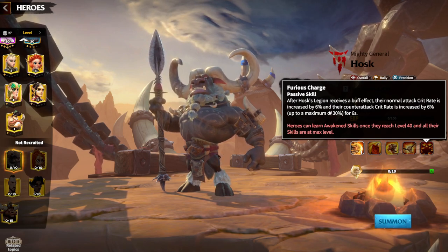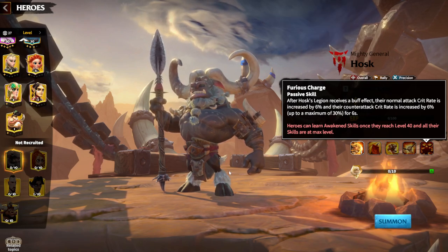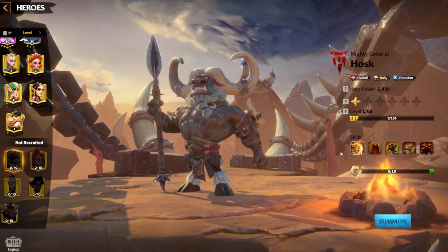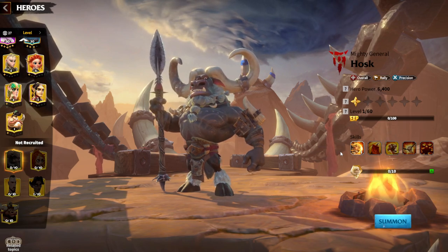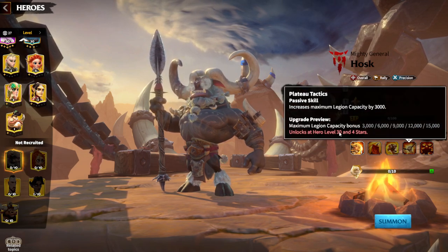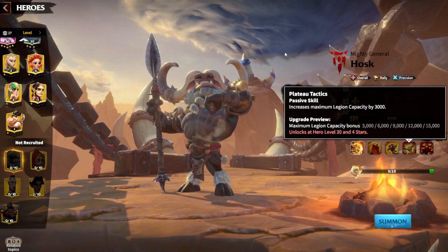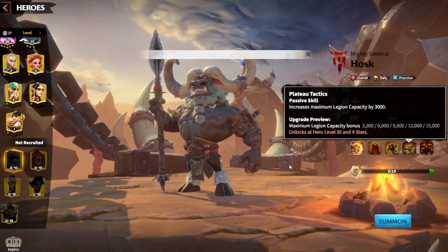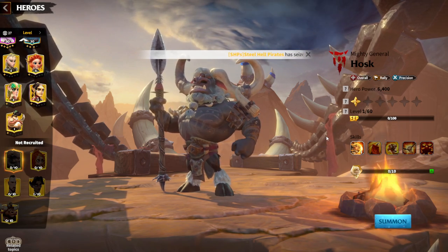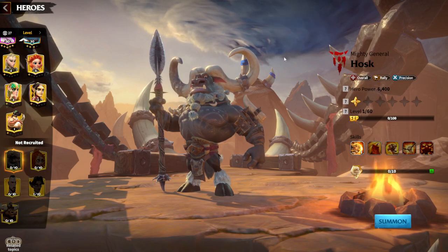The awakening skill: after the Hosk legion receives a buff effect, their normal attack crit rate is increased by 6% and their counter-attack crit rate is increased by 6%. It's easy to trigger this because almost every single skill gives some buff — attack bonus, HP bonus, damage dealt bonus, defense bonus. So it's pretty easy to trigger the Furious Charge passive whenever you are using Hosk in any hero pair. The synergy is simple: you are buffing whoever and whatever kind of legion you want to use.